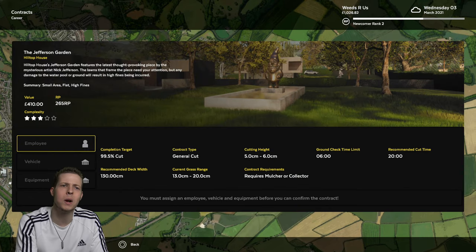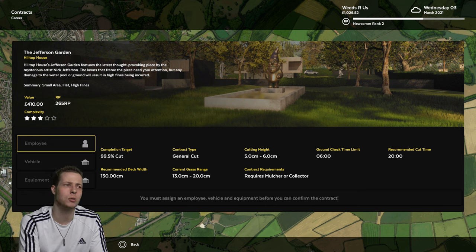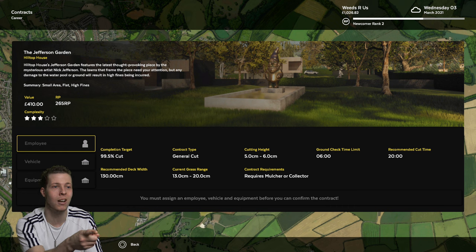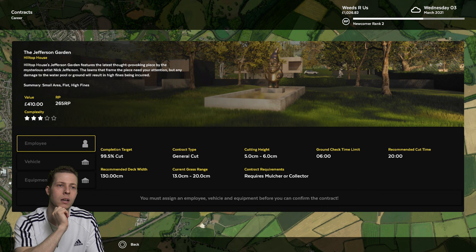This one has a 20 minute recommended time — I don't think we're going to get it done in time. Recommended deck width is 130 centimetres, so you want a lawnmower with a big blade. Ours is relatively small. You also need a mulcher or collector — you can't just bring a lawnmower that spits grass everywhere. Our one's got a collector anyway. Grand check time is six minutes, which is pretty reasonable.